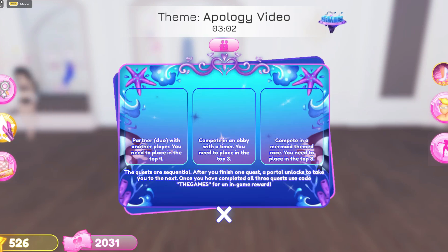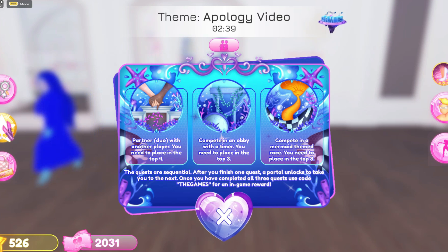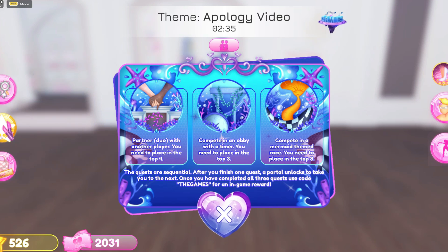Here are the three quests. The first is what you have to do with a partner — you have to get to the top fourth position. The next is to complete an obby with a timer. The third one is to complete the mermaid theme race, where you need to place in the top three.